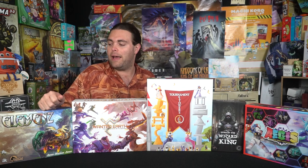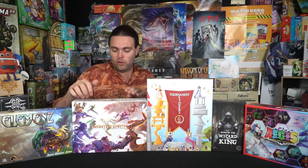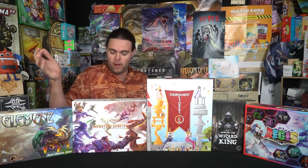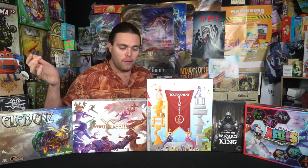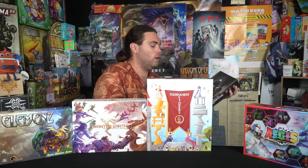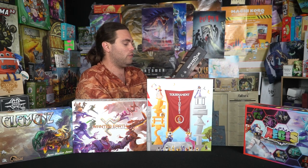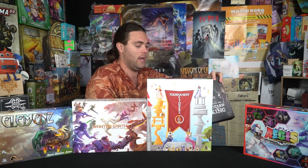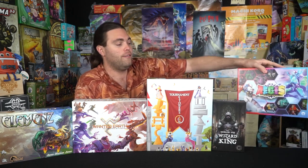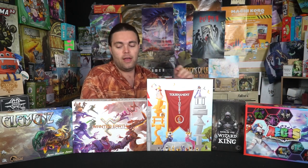We have Elements by Bad Cat Games, Wanted Earth by Shadow Squirrel Games, Term of Towers by Iron Hippo Games, Heirs of the Wizard King by Closet Full of Games, and Ages by Zephyr Workshop. Ages is probably one of our original reviewed games.